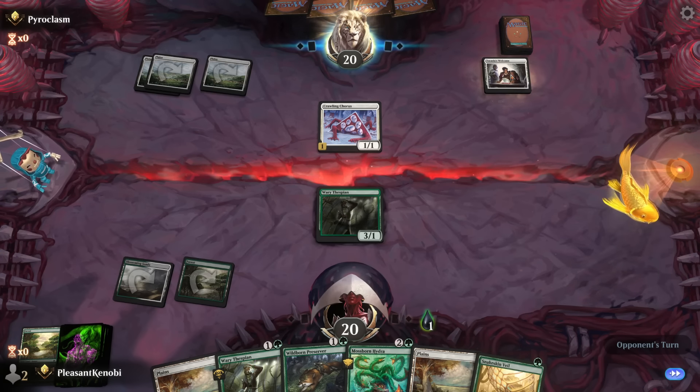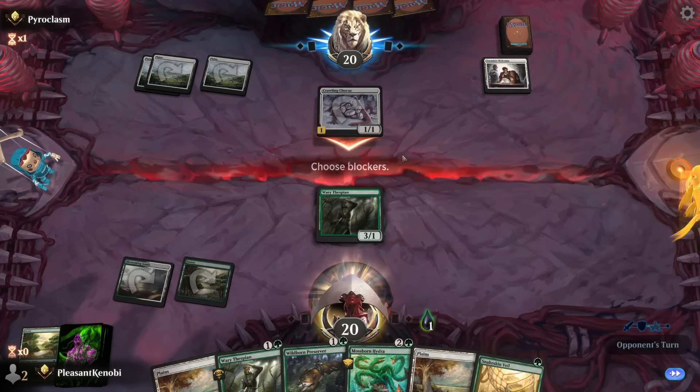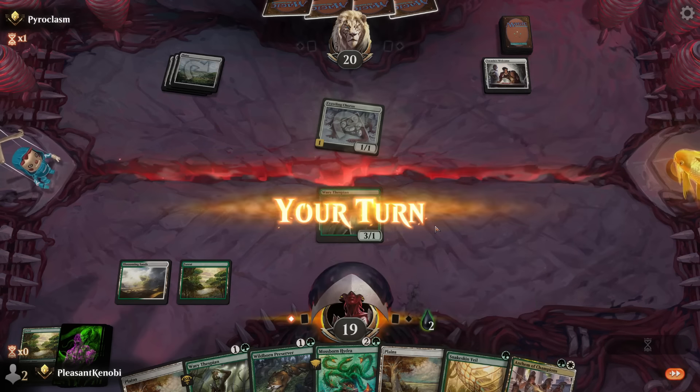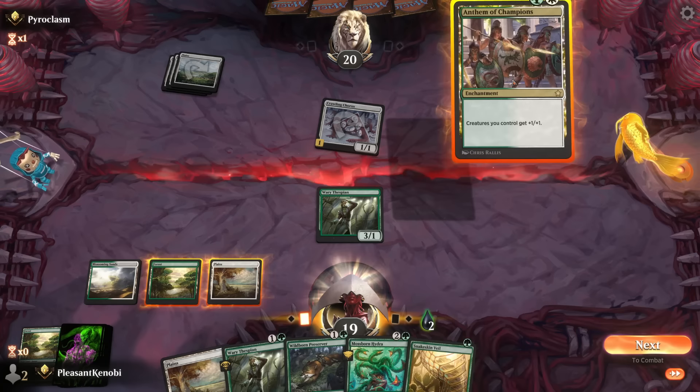Are they all just white weenie? Tocasia's Welcome — sure, you're going to get to draw a card every turn. So when this dies now, they will draw a card. I'm going to say no blocks, take another one. I think making this into three to block this is better. Anthem of Champions — that will grow my team. Pretty good. Let's go Anthem of Champions.